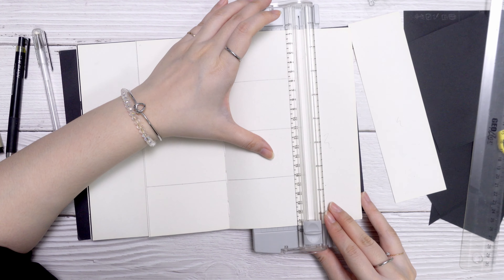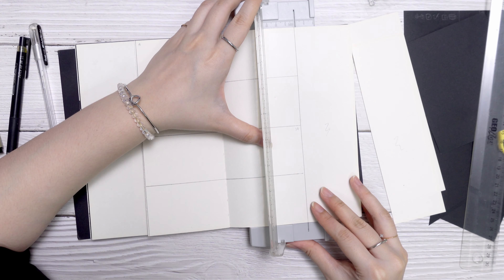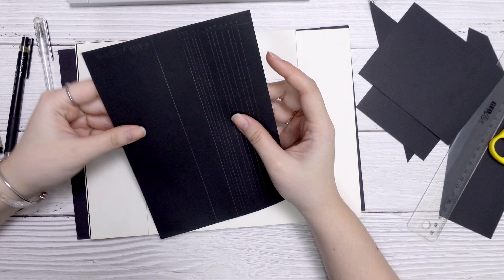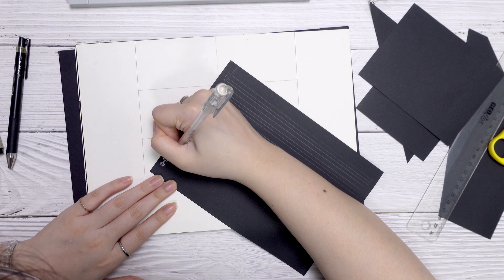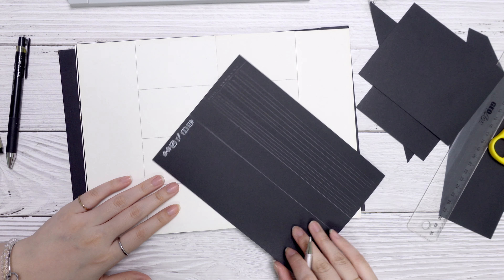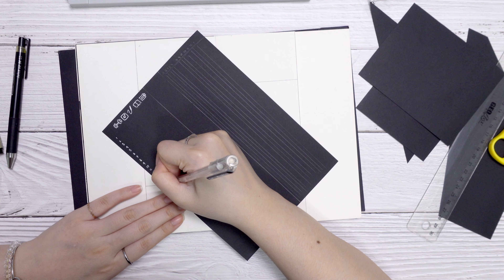For these pages, we are going to make a Dutch door for the weekly pages. On the sides, we are using it for the trackers — left side is the habit tracker, and right side is the sleep tracker. To keep the design of the bujo consistent, black paper is also used for designing the trackers.